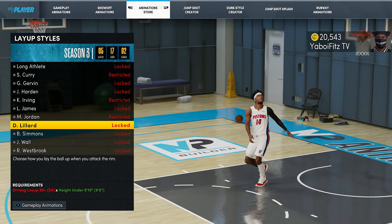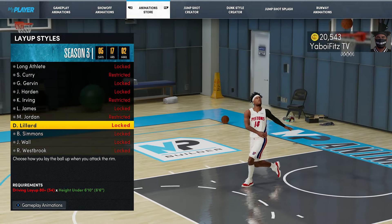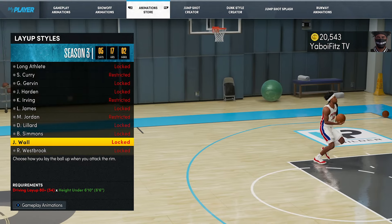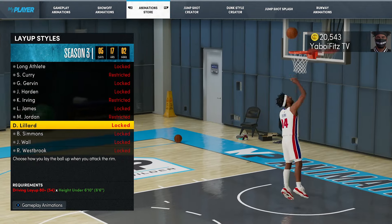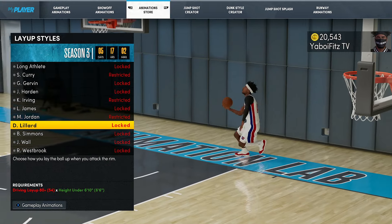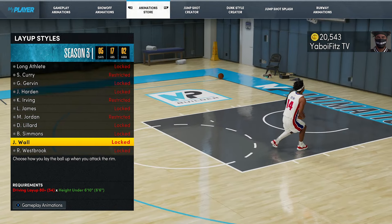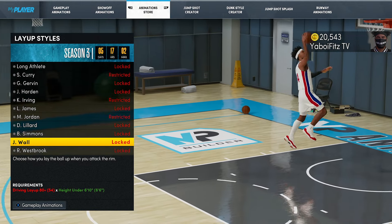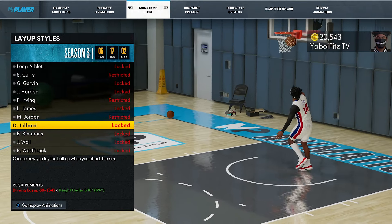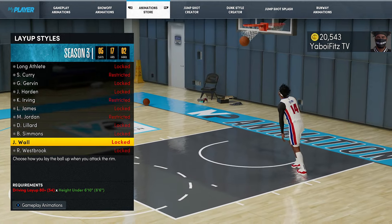I'll leave this here because there are two more layup packages on next gen that I didn't even test or know were on here — Damian Lillard and John Wall. I've been on this game the whole year and didn't even know these were things. I haven't really tested them, but they seem like pretty decent packages. Damian Lillard pretty much goes straight to the rim every single time. John Wall is actually a very underrated one — it kind of looks similar to Kyrie Irving but also similar to Long Athlete, like it's combining Kyrie Irving, Circus, and Long Athlete. I'm definitely going to be trying both of these out and will probably have to update this video for y'all. Damian Lillard and John Wall are next-gen exclusives, just like Jelly.